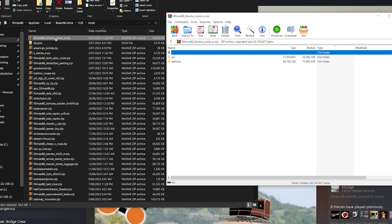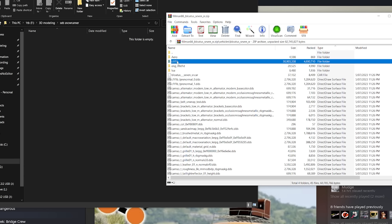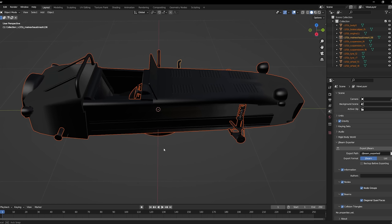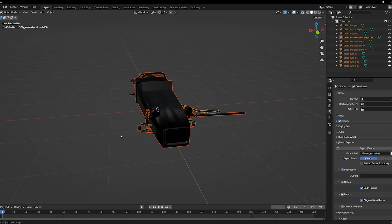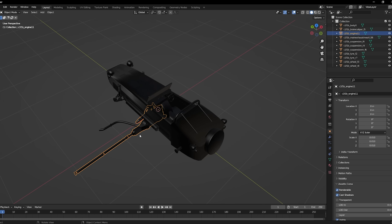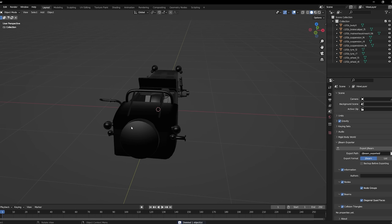I grab the model from the vehicle's beams area inside the codename folder. We're going to grab the DAE file, and this is where the work begins. And oh boy, there is a lot of work to be done.